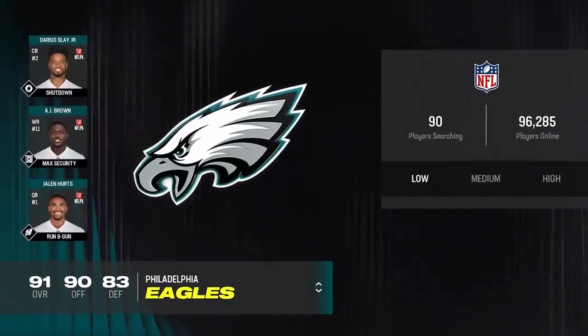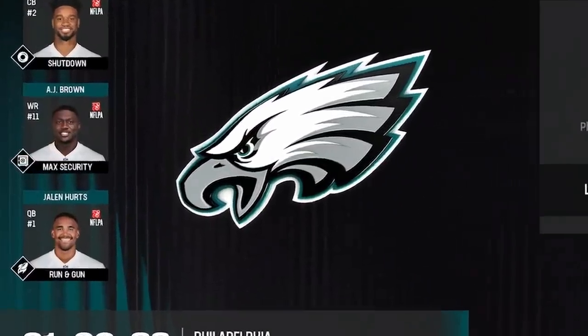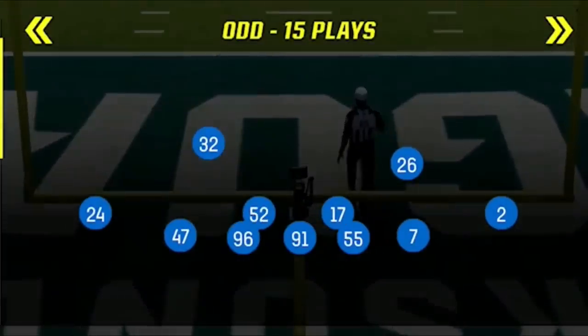And to make this defense even more toxic, I'm going to be using my 2024 future Super Bowl champion Philadelphia Eagles, because this defense is all about speed at the linebacker spots and the Eagles might have more of that than any other team in the game, thanks to their 93 speed rookie Nolan Smith — an absolute nightmare on the other side of the field — and Haason Reddick.